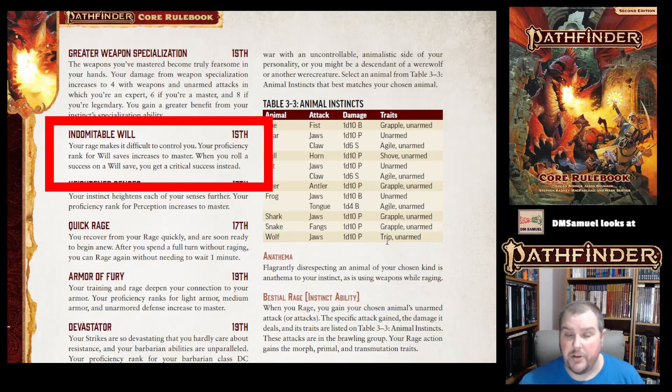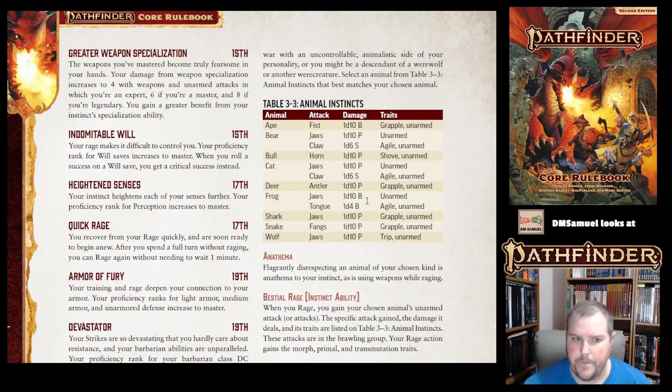As you level up, you are really becoming difficult to place conditions on — because that's what you'll be saving against: enemies that cast things or use abilities that put conditions on you. You don't want conditions on you because they make you less effective.